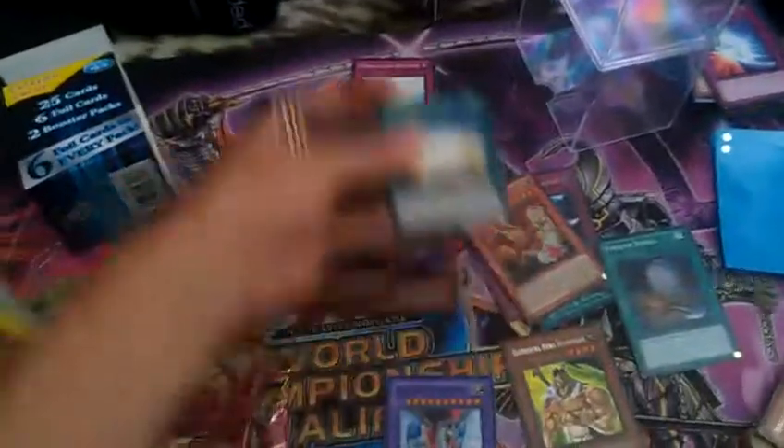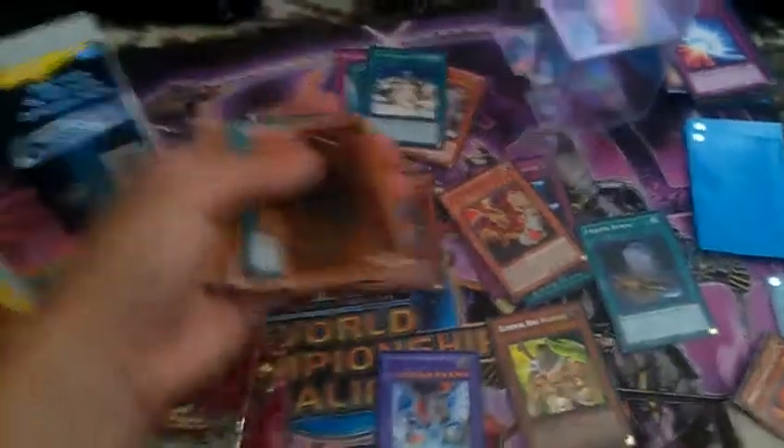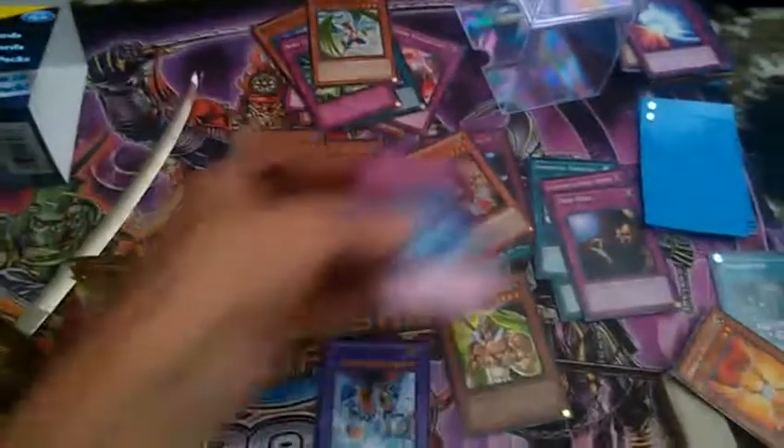Foolish Burial's a good common. Got a Constellar. I get the feeling this is from the Ancient Emperor's scripture deck — yep. Mausoleum of the Emperor. Smashing Ground's a good common. Return — that's actually a good common. Trap Hole's good. Yeah, this is all from the Ancient Sanctuary. That was actually a good common. Marshmallow Island's a good common. Sanctuary in the Sky's pretty good.